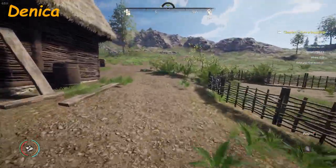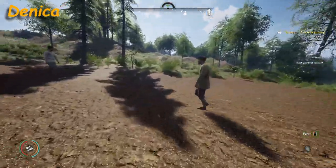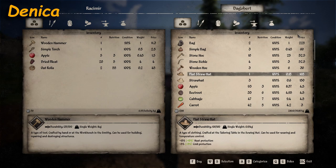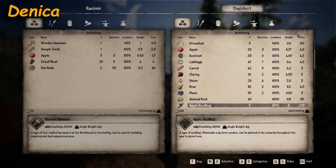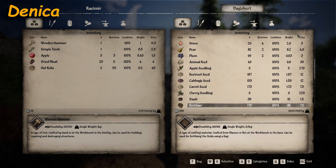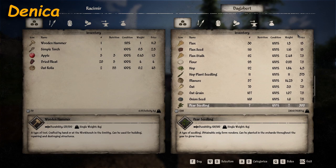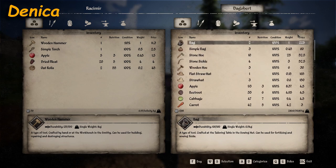There is one more vendor — he's out in the field. Dagglebert. So Dagglebert sells: bag, simple bag, stone hoe, stone sickle, wooden hoe, flat straw hat, straw hat, apple, beetroot, cabbage, carrot, cherry, onion, pear, plum, animal feed, apple seedling, beetroot seed, cabbage seed, carrot seed, cherry seedling, daub, fertilizer, flax, flax seed, flax stock, flower, hop, hop plant seedling, manure, oat, oat grain, onion seed, pear seedling, plum seedling, poppy, poppy seed, rye, rye grain, straw, wheat, wheat grain.